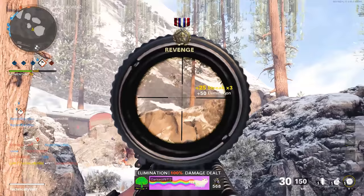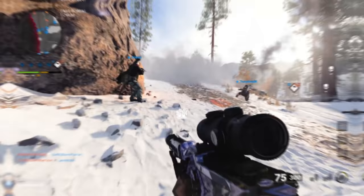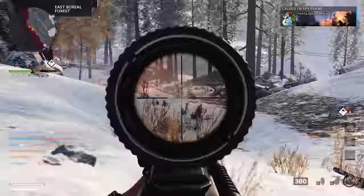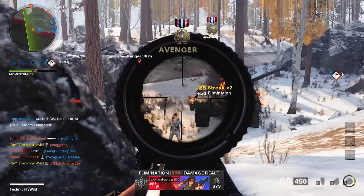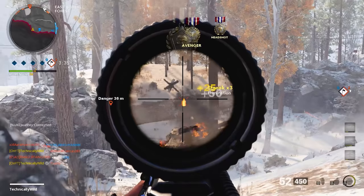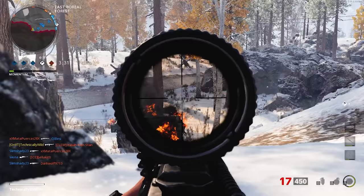While double weapon XP is active, I highly recommend focusing on leveling up your gun and putting camo challenges on the back burner. It is so much easier once you have all the camo challenges unlocked to grind out multiple at the same time, unlocking a gold gun in three hours instead of seven or eight. If you want both Dark Aether and Dark Matter, take advantage of zombie double weapon XP — you can level a weapon to max in only 45 minutes during double XP, and the more players in your zombies game, the higher the XP rates.